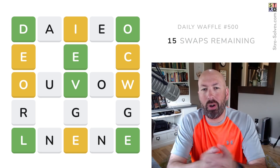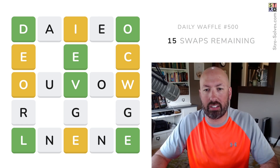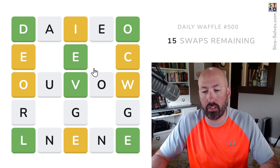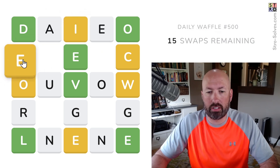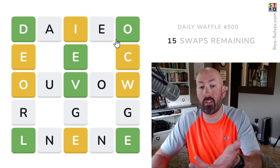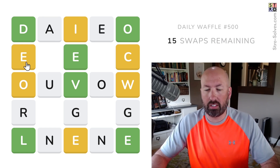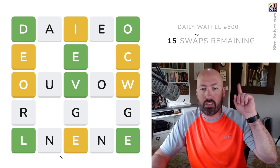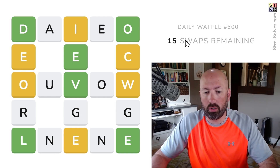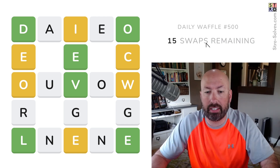Today is Daily Waffle number 500, so I thought I'd take a look at this. This is the game where we have all the letters in the grid, and we have to click and drag and swap letters to make them all actual words. The green and the yellow follows like normal Wordle, basically. We do have 15 swaps total that we can use, and we're trying to do it in 10 and have 5 remaining at the end.